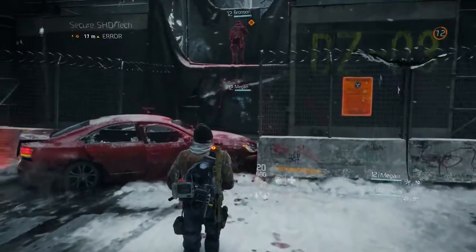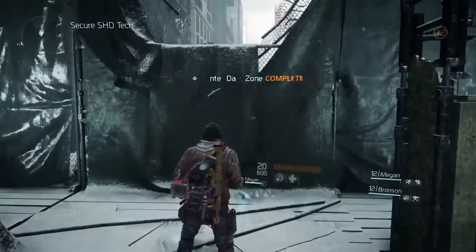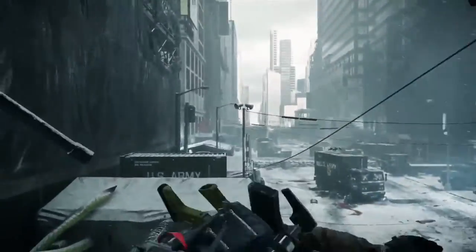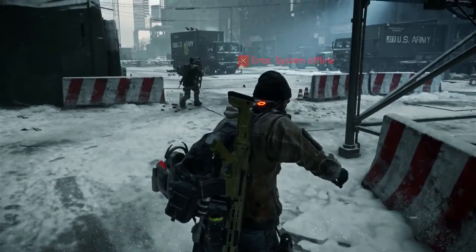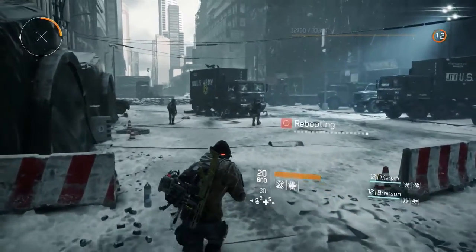Outside of the Dark Zone, you can play in teams of up to four, but once inside, you can decide to collaborate with other agents, or betray them, kill them, and take their loot. As we climb the wall to enter, you can see the UI starts to cut out, because once inside the Dark Zone we lose our connection to the outside world. This area is highly contaminated, so we can see the players put on their masks to protect themselves from the virus, and then they're set to go.